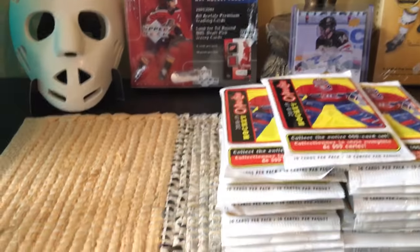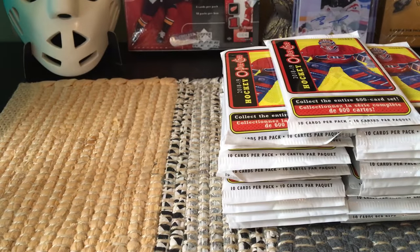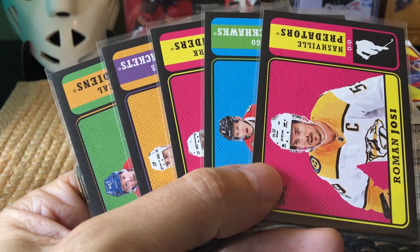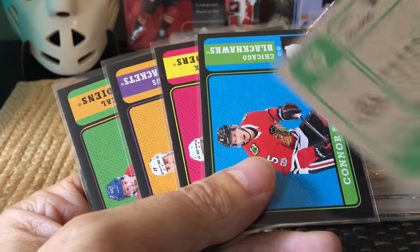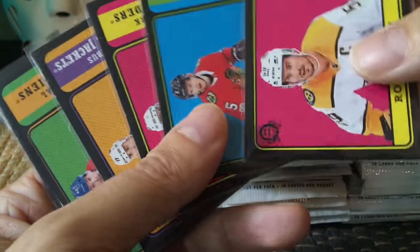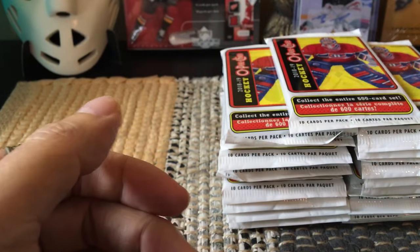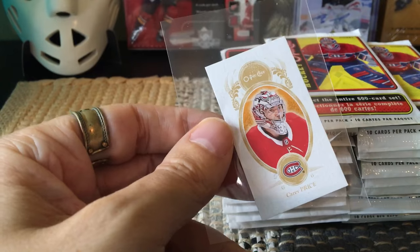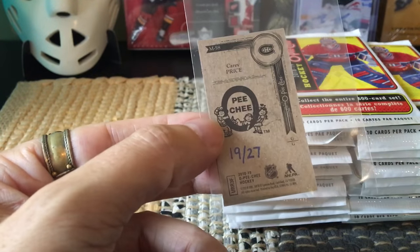Hey guys, it's Full Cards here live and direct from Brooklyn, New York. Today I'm going to open up 23 packs of the 2018-19 OPG hobby. Yesterday I was in lower Manhattan, popped into a store which had a box of opened OPG on the counter, picked five random packs, and in these packs — one per pack — I got five black border cards, which are numbered. This is unusual because you're only supposed to get two in a hobby box. I also got this variation back numbered to 27, which makes it a $30 card.